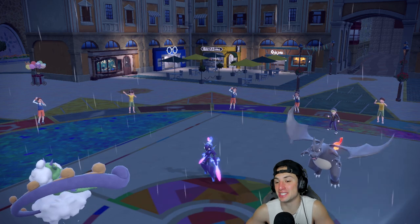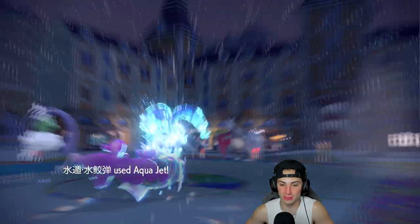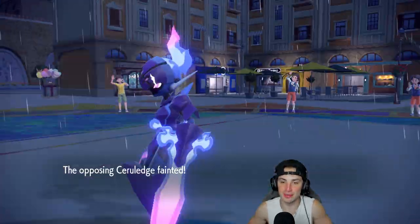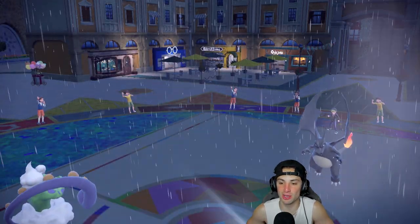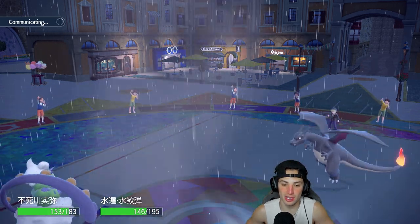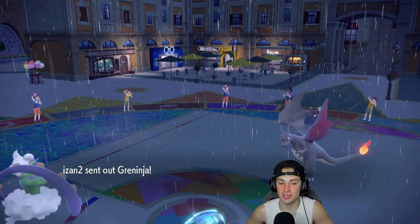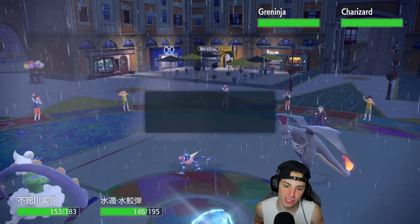They opt not to Terastallize, so I get the rain going. Fire damage isn't going to do much. The reason I'm using Aqua Jet over Wave Crash is Aqua Jet should do enough damage to KO without the recoil. Charizard goes for Air Cutter which does a little damage, but we're thriving. Aqua Jet just takes out most of these Pokemon.